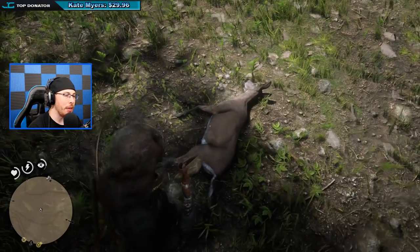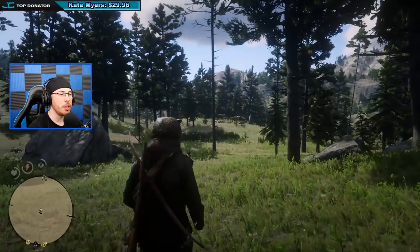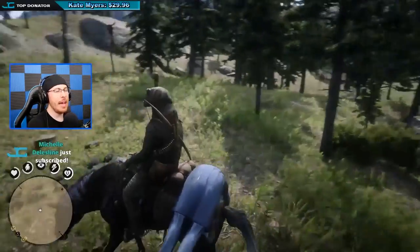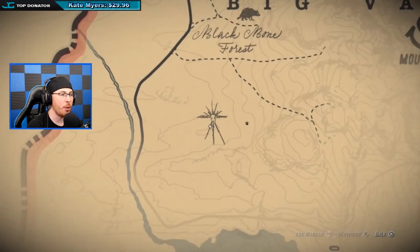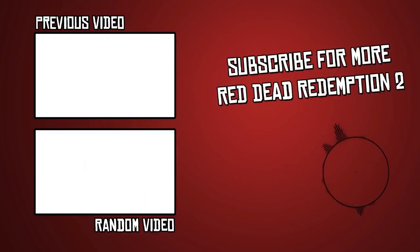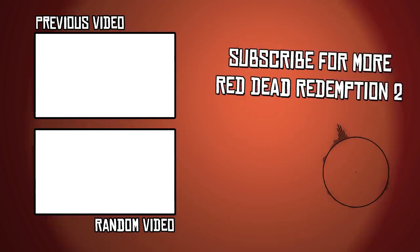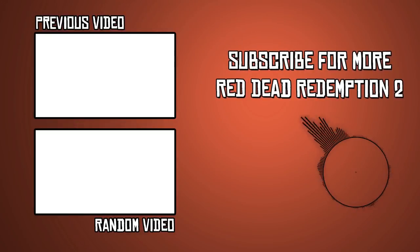I wonder if I can chop pieces off of it. I actually can't even hit it. For some reason there's no sound when you use the hatchet — for some weird reason, I'm not really sure. This is so exciting. If you guys do enjoy it, make sure you guys drop a like. The native burial site one more time — just in case you missed it — it's on the map right above the Owanjila Lake on the west side of the map, right underneath Black Bone Forest.